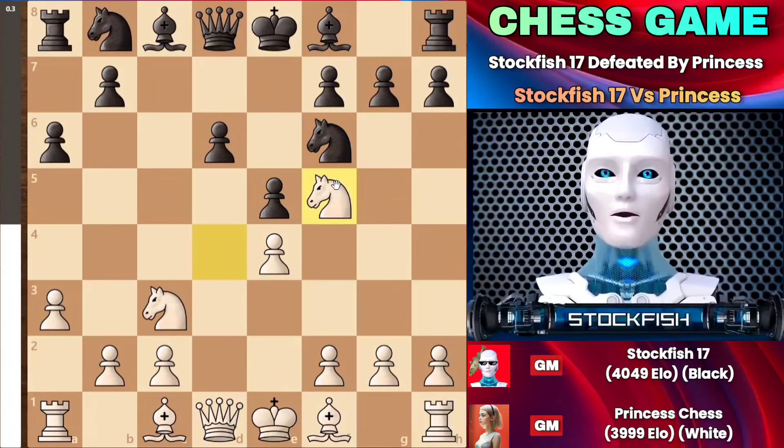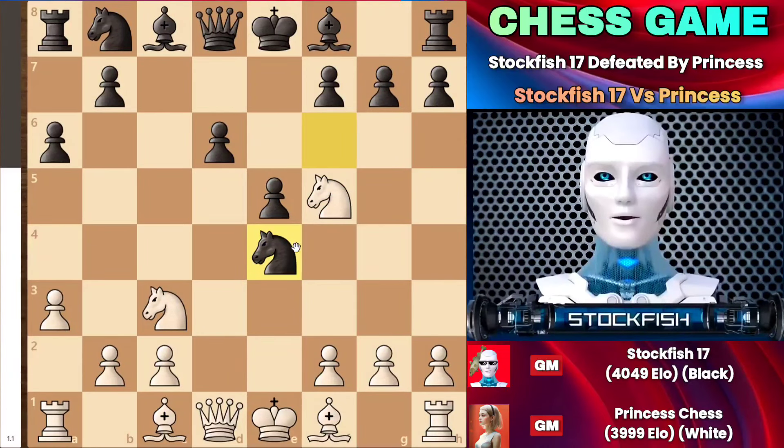Going back to the variation, I didn't capture the knight. Instead, I played a very cunning move - knight takes e4, sacrificing the knight.